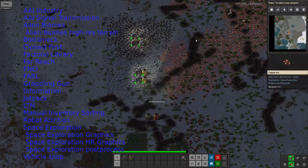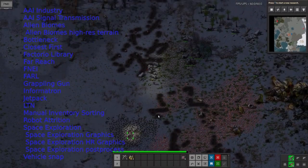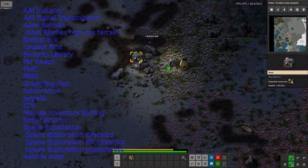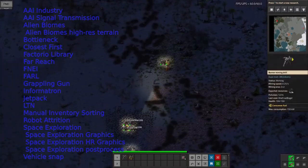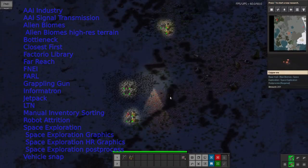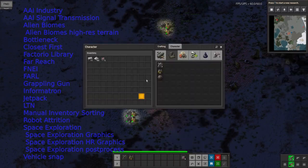Bottleneck puts these nice little blobs on the corners of the machines I'm using, and those tell me what the machines are up to. If they're green, like most of these are at the moment, then it means they're running happily. A red blob means they're short of input so they can't run, and a yellow blob means they're clogged up on the output side so they can't run. It gives you a very quick indication of how everything's working.